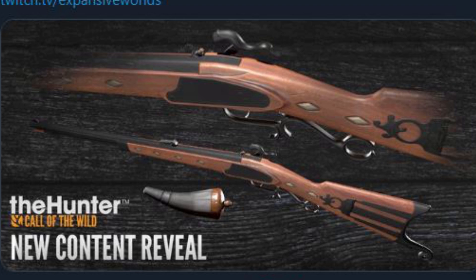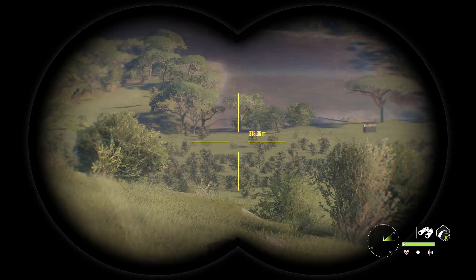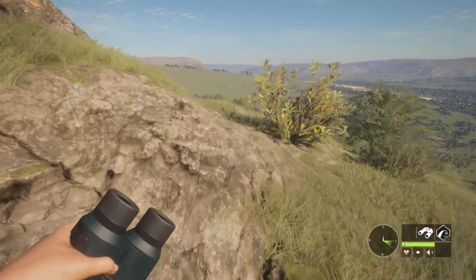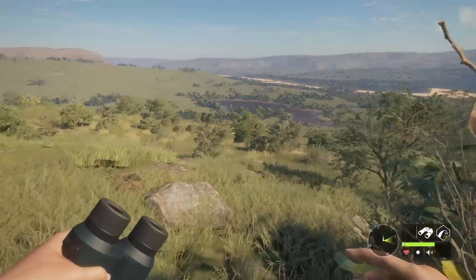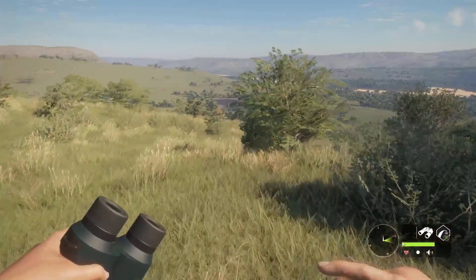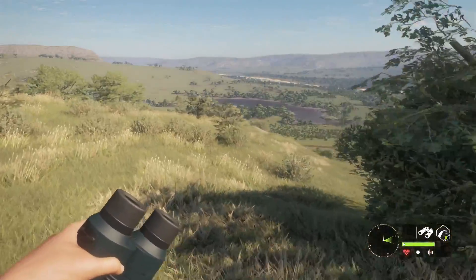I don't really know if this is the only one we're getting. I would like to see a darker color wood because I feel like that would look better for a muzzleloader. Maybe tomorrow on the live stream they're going to surprise us and show us a couple more muzzleloaders — maybe a modernized one, maybe a muzzleloader pistol or something. I don't know what this weapon pack would be called, or if it's even going to be in a weapon pack.